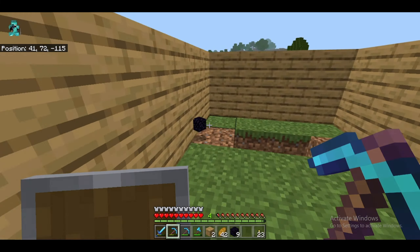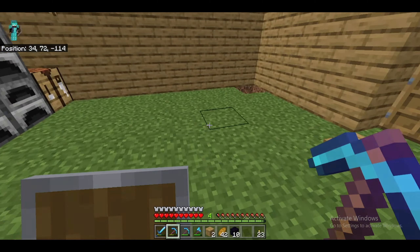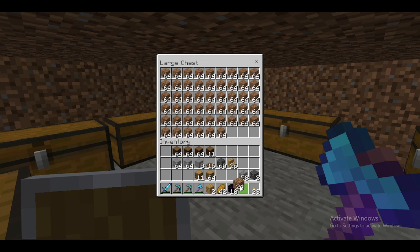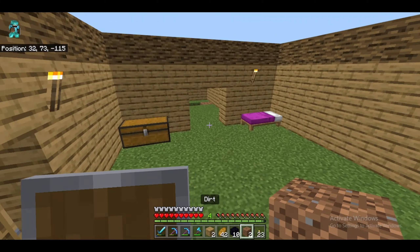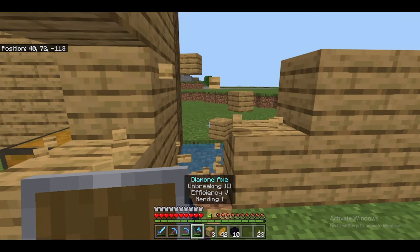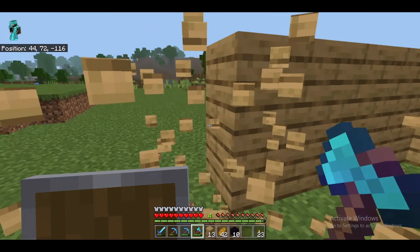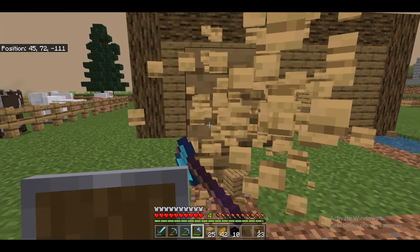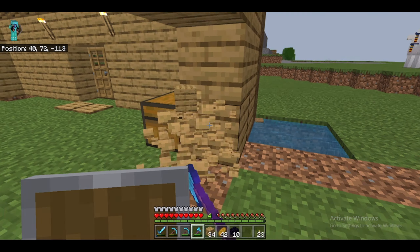First I destroyed the Nether portal, and just to place two dirt I'm gonna go break two dirt blocks from outside, break the Nether bricks and place the dirt — or I'll grab them from my chest. I also did all the chest rooms and every single thing. Let me start breaking the house, and after I complete breaking it I'm gonna start building. It will be done in different parts — not like other YouTubers do it, I do it differently.